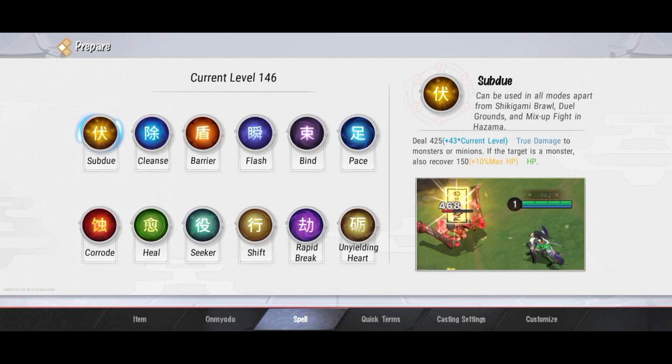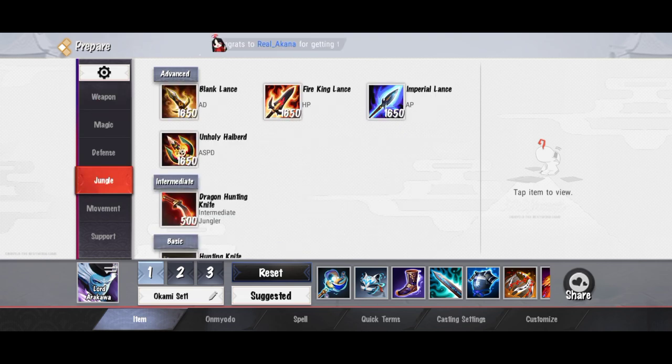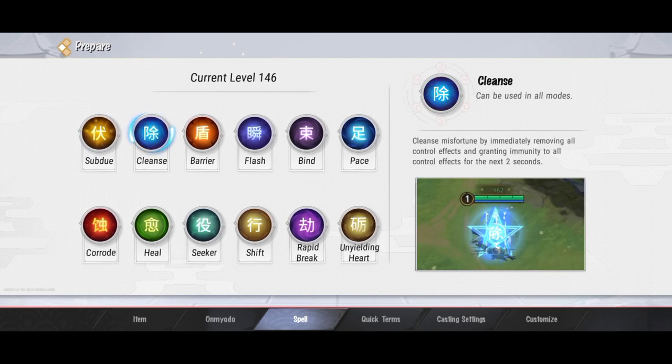Soalnya nggak bakal bisa kalau pakai spell yang lain. Dan untuk jungler ini, item yang mendukung buat spell barusan ada empat ini, dan setiap item juga beda-beda punya keunggulan masing-masing, kalian bisa baca juga. Itemnya pun menyesuaikan Shikigami ya. Oke, itu aja untuk jungler. Kita pilih spell kedua, di sini ada Cleanse. Dia ini fungsinya buat remove atau menghilangkan semua kontrol efek, jadi kontrol imun gitu fungsinya.